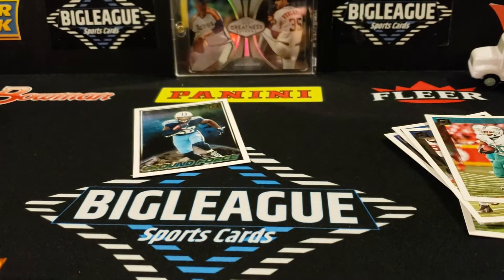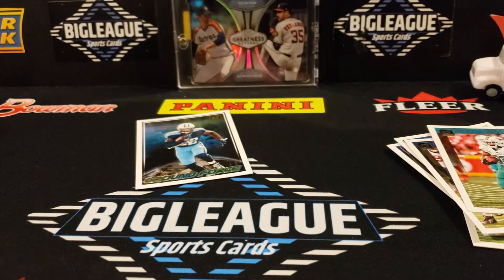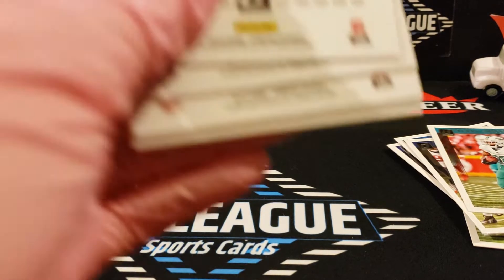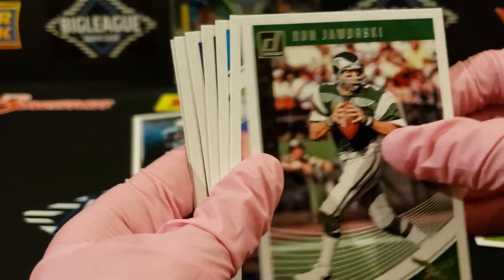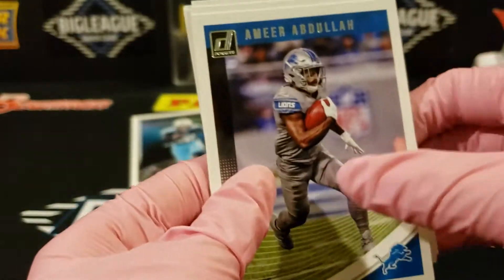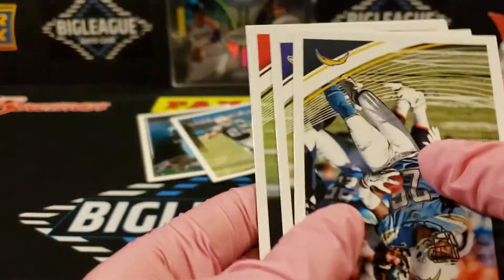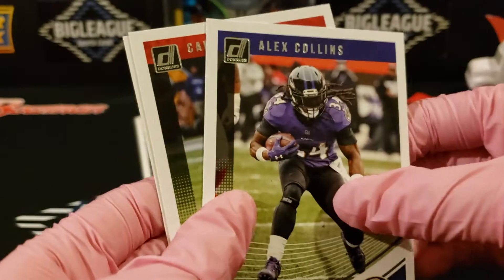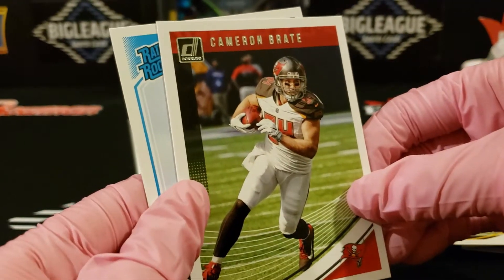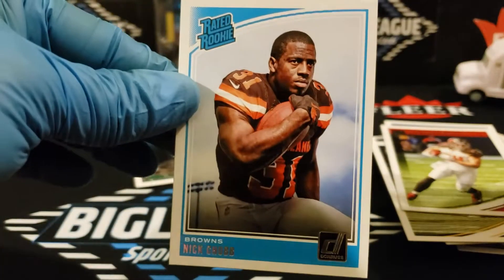These are open. Are there still cards in these? Tiggs. Jaworski. There's a nice McCaffrey — put that one over there. What we got there? Howard. Collins. And a rated rookie of... Nick Chubb! Nick Chubb — one of the top leaders in rushing. Good card.